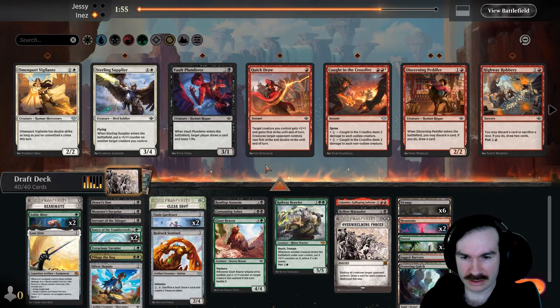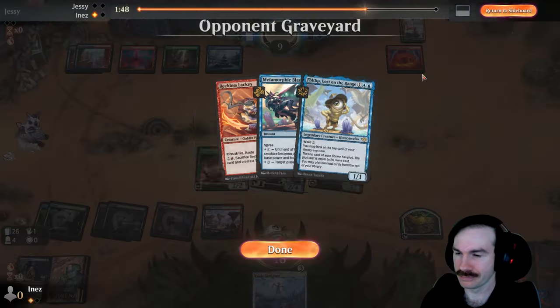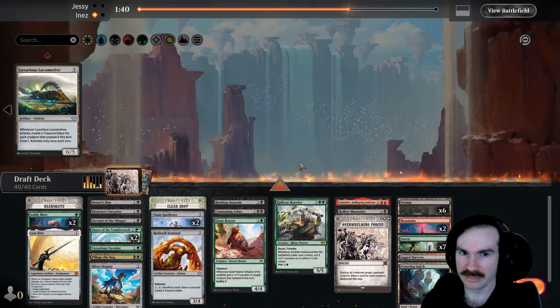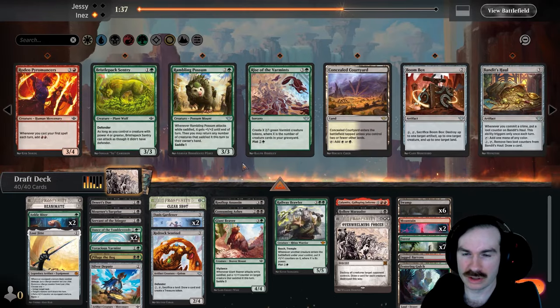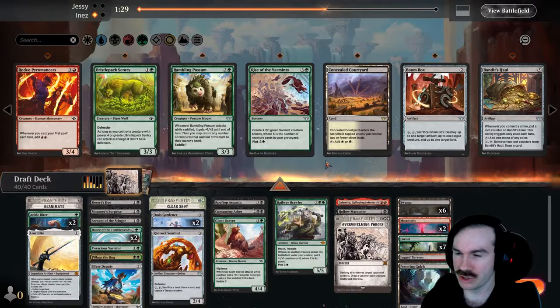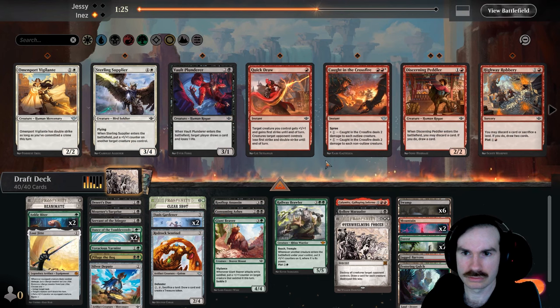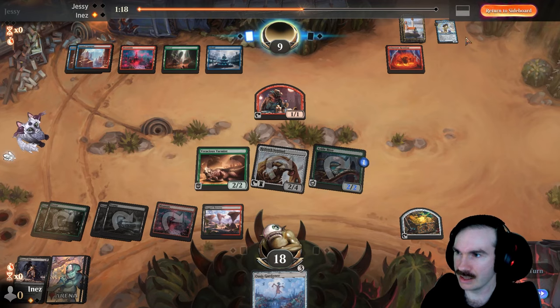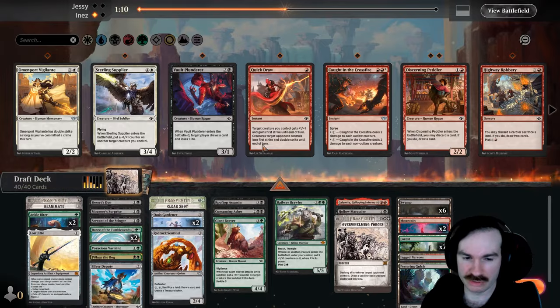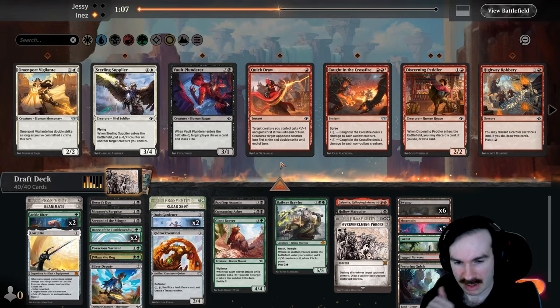Yeah, I'm not a hundred percent sure what I'm supposed to bring in. Death-touchers look slightly worse against one-two first strikers with haste and mercenaries, so I don't love that, but when you're running Lost Jitte it still seems pretty good. We also don't know what other creatures they're running — I think it's probably worth it to keep it around. I don't love the idea of trading this with the mercenary though. Peddlers would need me to be confident I can get red at a reasonable point.